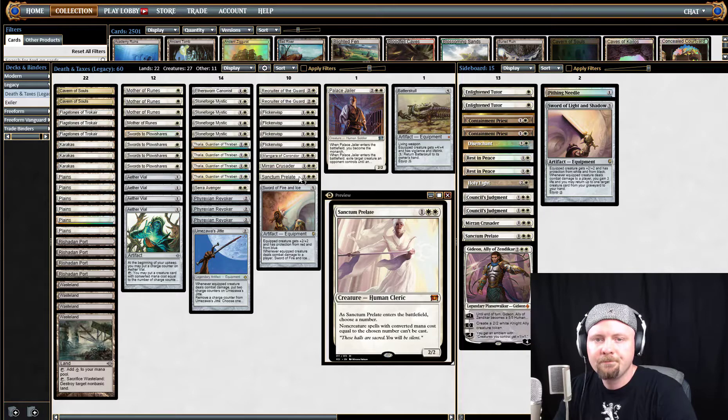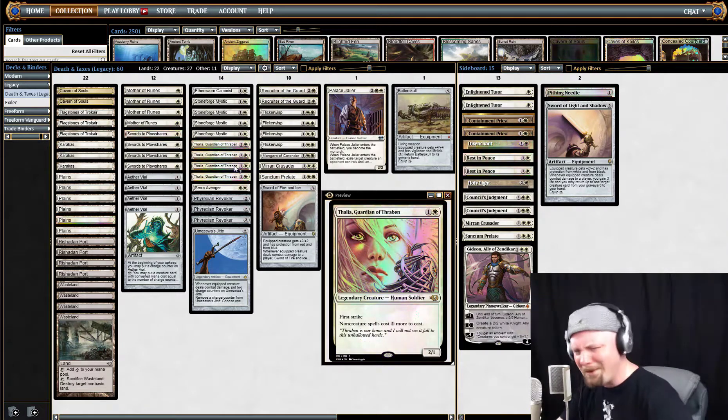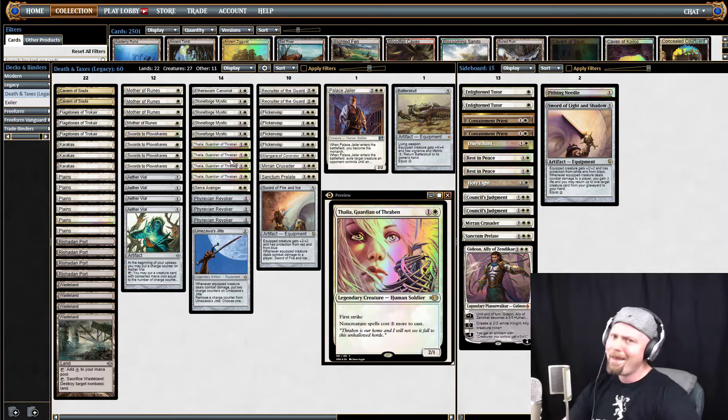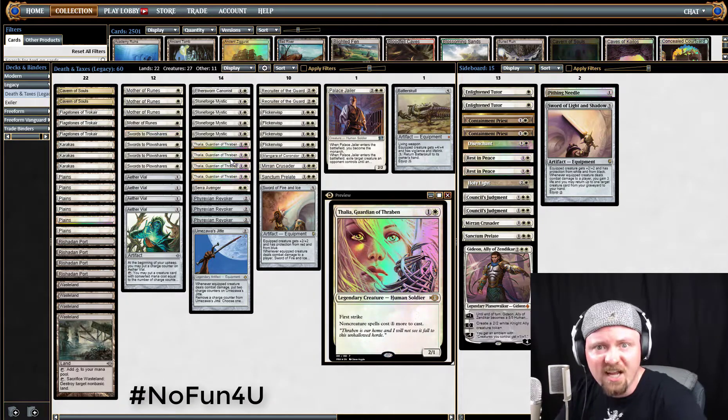Sanctum Prelate — almost always put him on one. Cuts off Brainstorm, cuts off Swords to Plowshares, cuts off Fatal Push. There are so many targets when you put it on one. They try to Pithing Needle your Aether Vial — you don't want that. Nobody wants that. Well, your opponent might, but you don't. Prelate it.